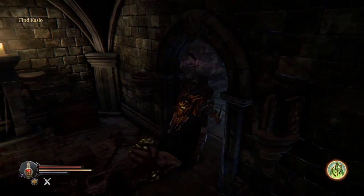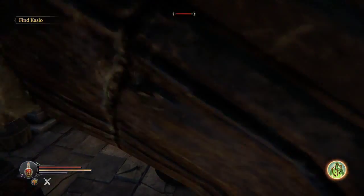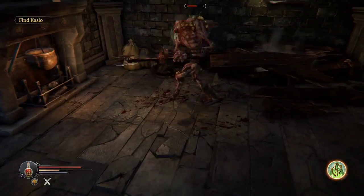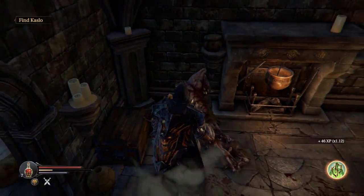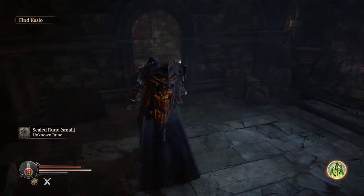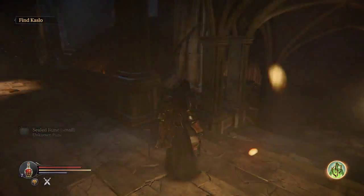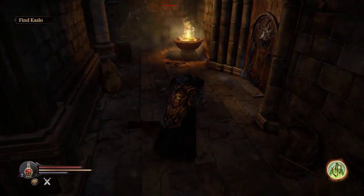So that wraps right around — just one little loop with two enemies in it. Might as well clear him out for the experience since these guys are pretty easy. Can't get behind this guy, but I can still surprise him because he's not capable of seeing. Finishing move! We picked up another sealed rune. We're going to have to figure out how to identify or unseal these. I wonder if they're weapons, or weapon upgrades.